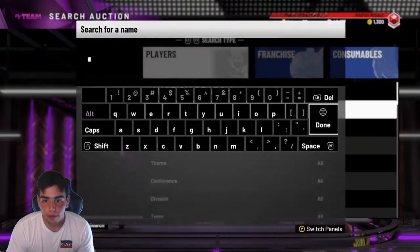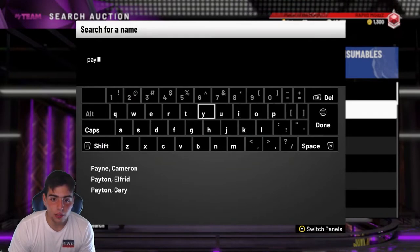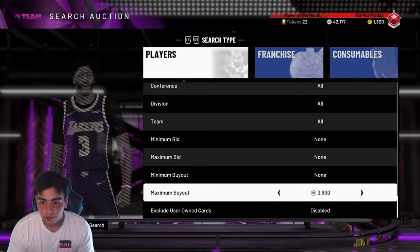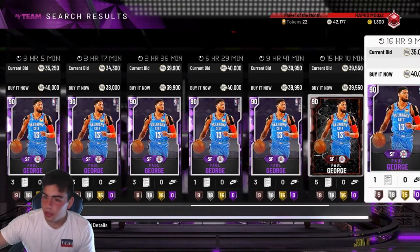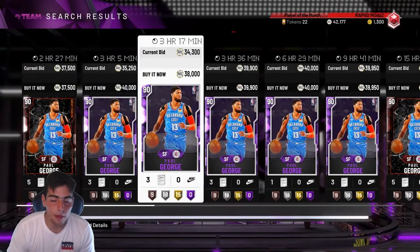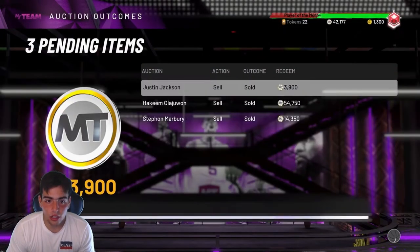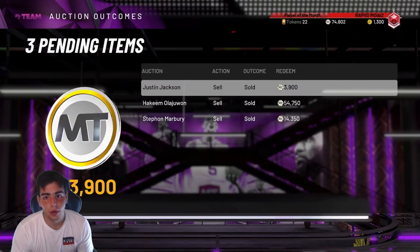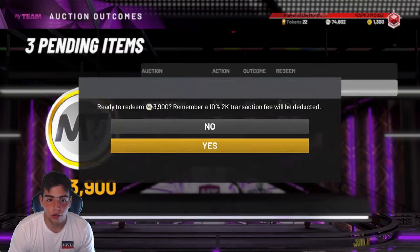Let's go check Paul George's price now. His price had to have gone up since I sold him. Hopefully he's not over 40k. Paul George is at about 39k — so we lost out on a little bit of MT but still made MT. We made 7k off Paul George. This Justin Jackson we got for about 2k and we made about 1,500 off him, so let's say we made about 8k so far.